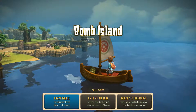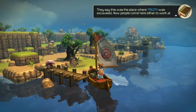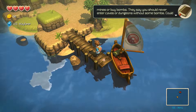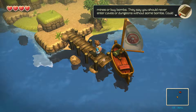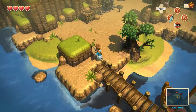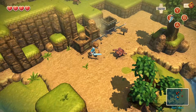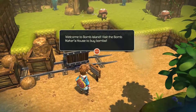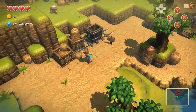First piece of heart. They say this was the place where Triloth was excavated. Now people come here either to work at mines or buy bombs. They say you should never enter caves or dungeons without some bombs — could be some puzzles in there, I guess. Okay, that was the most blatant statement ever in action RPG history. Visit the bomb maker's house to buy bombs — I will. Rusty's treasure: use your wits to reveal the hidden treasure.